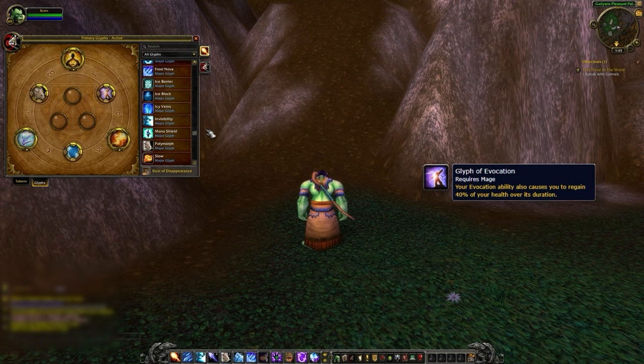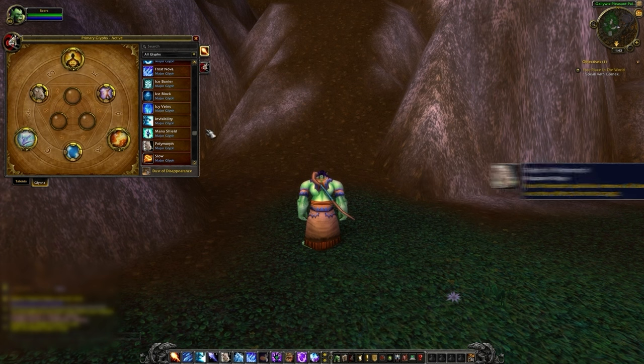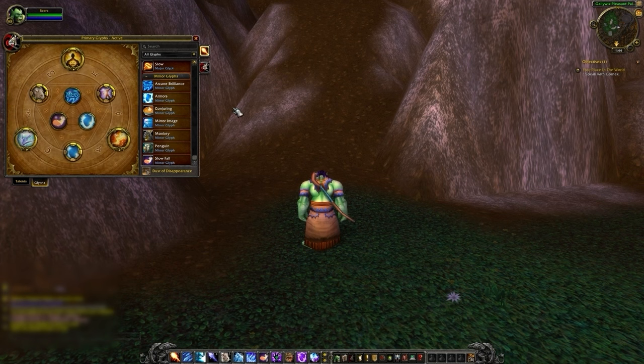Glyph of Evocation causes Evocation to also heal you over its duration, turning the ability into a defensive. Glyph of Frost Armor makes you regenerate 2% of your mana every 5 seconds while Frost Armor is active. Glyph of Polymorph causes the spell to remove all DoTs on the target, ensuring Polymorph doesn't break instantly. Our Minor Glyphs are also useful: Glyph of Arcane Brilliance reduces its mana cost by 50%, Glyph of Armors increases Mage Armor duration by 30 minutes, and Glyph of Slow Fall removes the reagent requirement — you'll also use Slow Fall to juke a Death Knight's Dark Simulacrum.